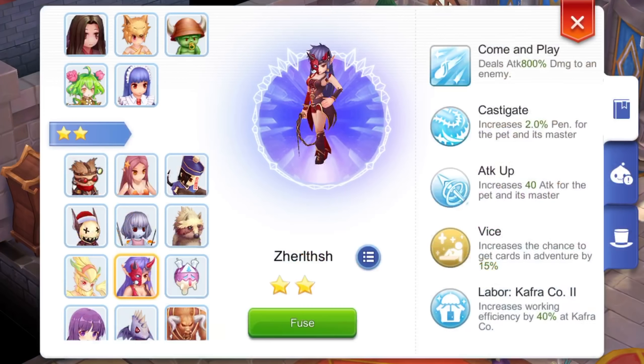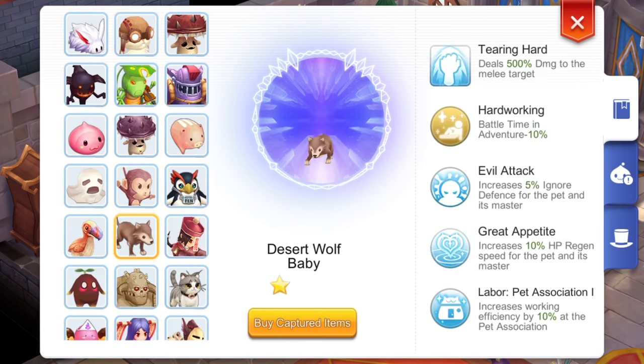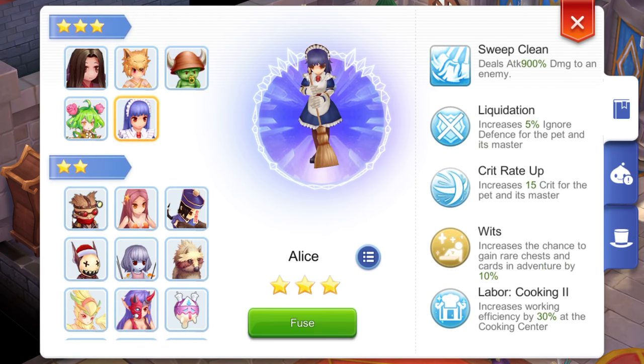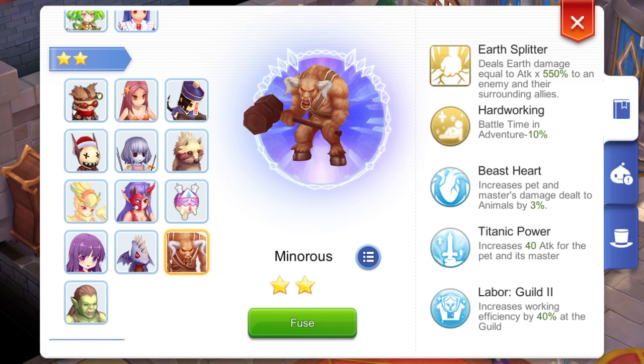As for pets, you may choose any of the following: Joltrish for plus 40 attack and plus 2% pen, Moonlight Flower for plus 2% pen, Desert Wolf Baby, Peko Peko, Alice for plus 5% Ignore Def, Deverucci, Smokey, or Minoris for plus 40 attack.